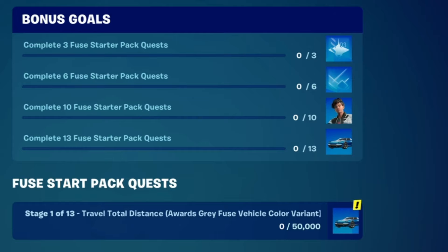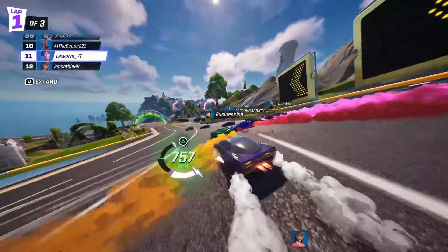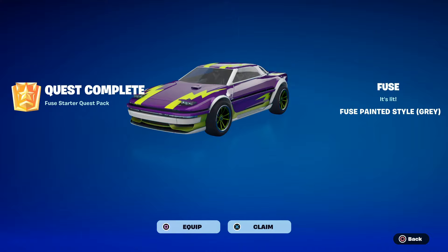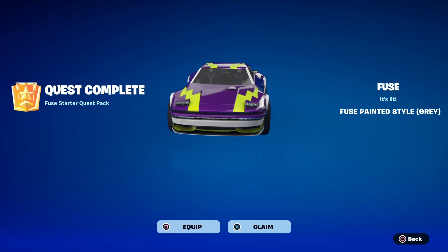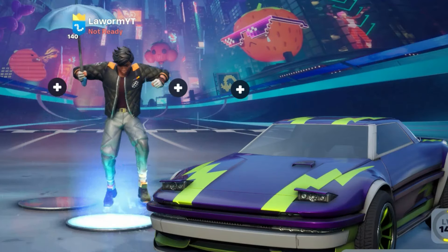To get the second style of the skin you need to complete ten of the quests. The first quest, stage one of thirteen, is to travel a distance of fifty thousand meters. Once you hit fifty thousand meters you unlock the first reward — the Fuse Painted Style in grey, which lets you edit the car and add side bits. The second quest is a hundred thousand meters, and it keeps going up to thirteen stages total.